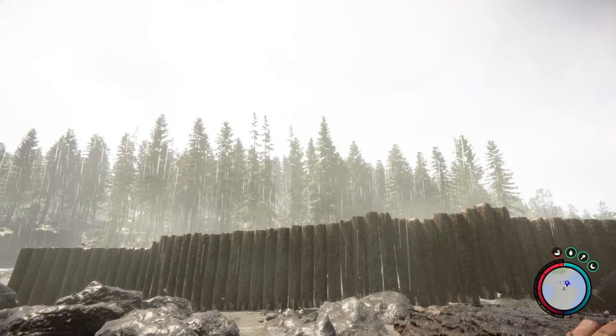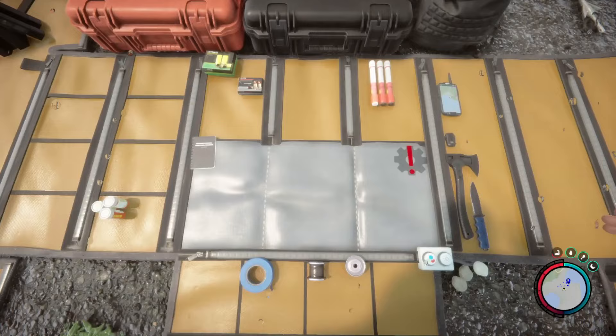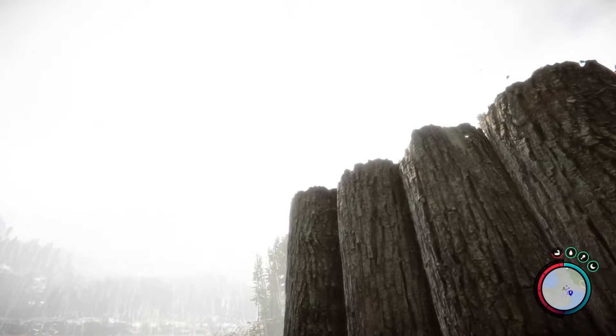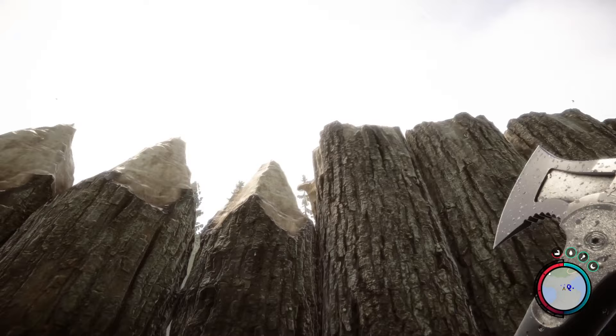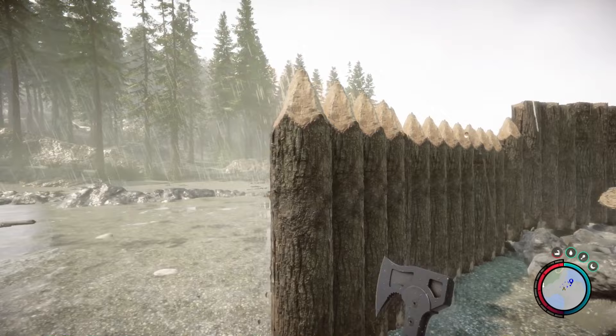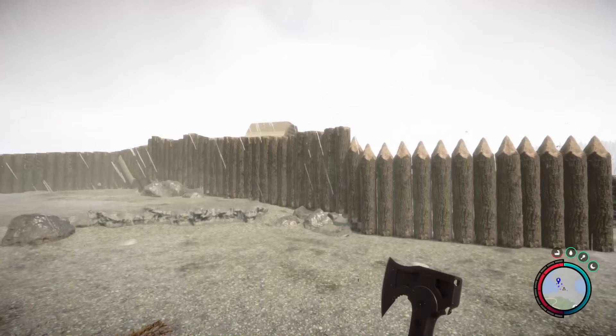The next tip is making your walls more defensive by adding spikes at the top. Get out your axe, go up to the wall, and you'll see lines across the tops of the logs. Hit the top of them and it'll make little spikes. When mutants or cannibals go to climb the wall, they'll take more damage getting over. This is definitely beneficial for your defense.